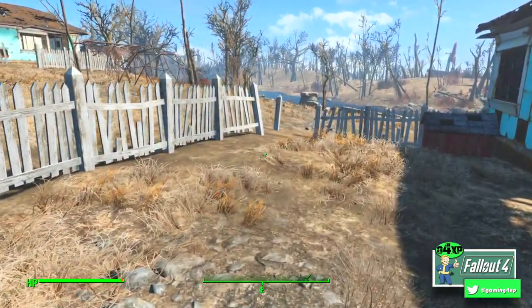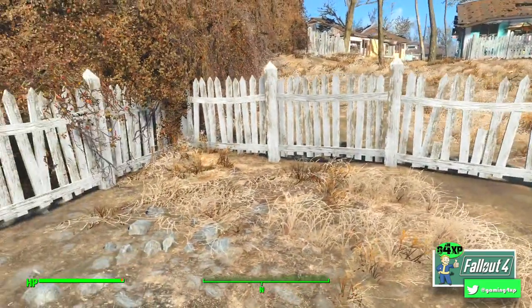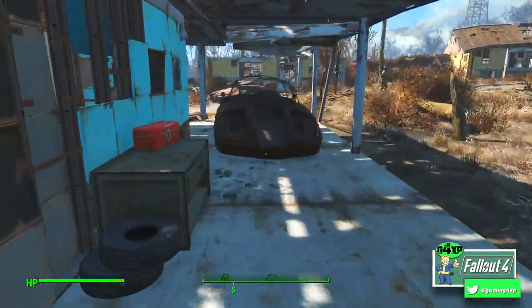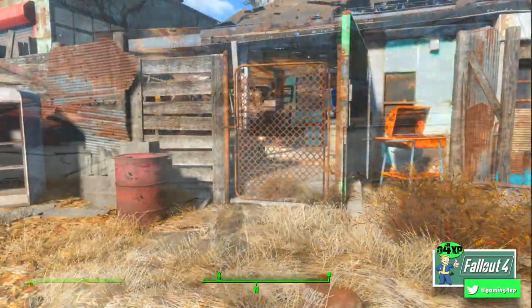There's only a kind of dog house and that's it. If you lose Dogmeat and you send him back to Sanctuary and you're looking for him, that's one location he might be — in that dog house there. So let's run round to the front again and I'll show you the transformation.